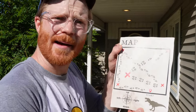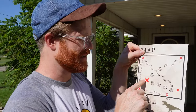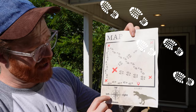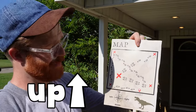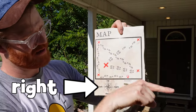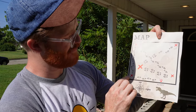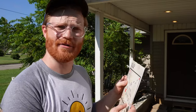All right, this is our map. We want to get to all these red X's because that's where the dinosaurs are buried. These little shoe prints tell us how many steps it's going to take to get there, and this compass tells us what direction we need to go. Up is this way, down is this way, right is this way, and left is this way. We are starting right here, and the first thing we need to do is take five steps to the left to get to our first X.